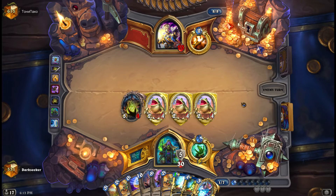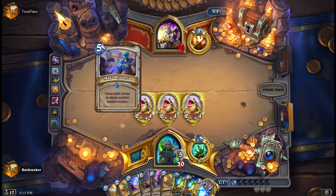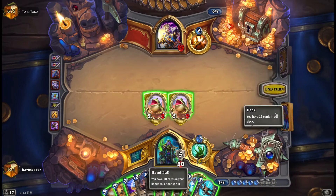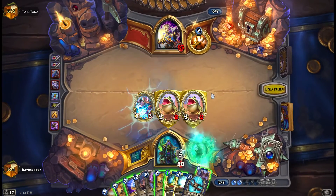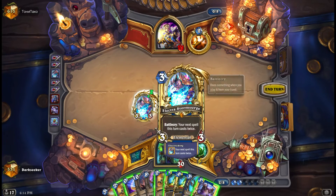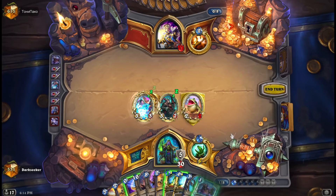Let's see how he deals with a bunch of taunts - I'd expect Psychic Scream at this point. That didn't do a huge amount for him; two of the taunts are still alive. We're back in that position where I have to play something. So we go with Electra here as a 3/3 body on the board. Still need to play something, so Unstable Evolution is fine. It's just a question of what do we evolve - I think it has to be the taunts. 3/7 - pretty decent.